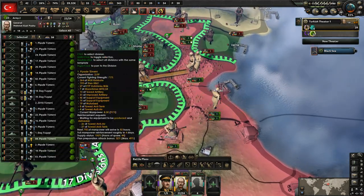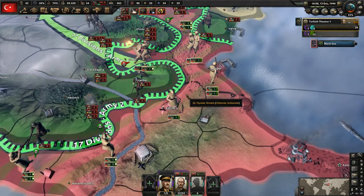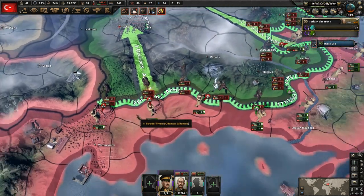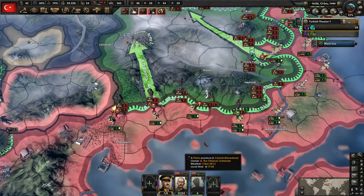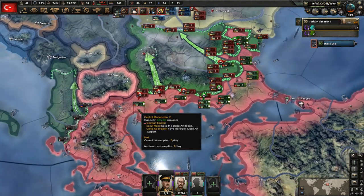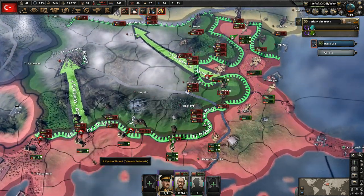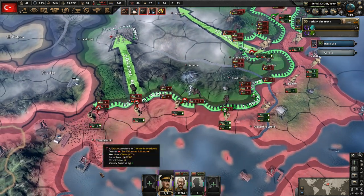I'm letting them sit on defense here, but one negative of doing that is they're able to push forward here. I'm actually fine with them going into Greek territory — if they want to go this way and leave their own territory open, I'm okay with that. We'd lose the factories over here, but I'll sacrifice those to be able to get Bulgaria defeated quickly.